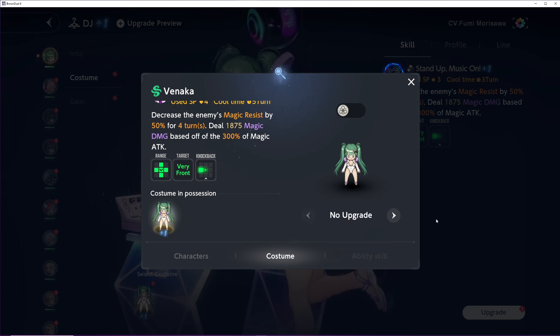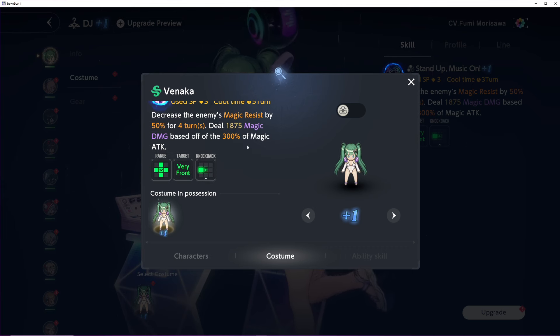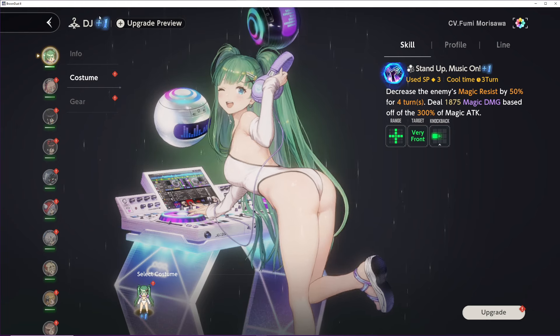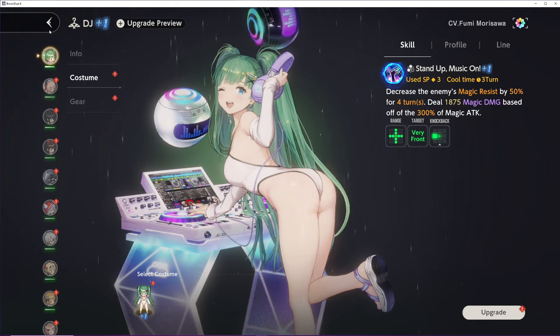The reason you get her to plus one is for the SP cost — there's no damage change at all really. What's interesting is she decreases the enemy's magic resist by 50 and then deals damage, so she does the magic shred first and then deals damage, which makes her really good. Because I have a pretty heavy magic team built, I'm going to try at least getting her to plus three. She's very useful especially for the fact that she shreds before she attacks.